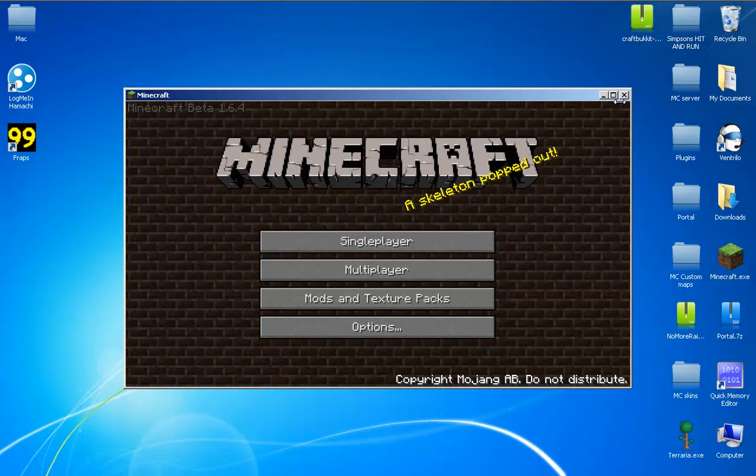First of all, what you need is CraftBucket right here. This is 1.6. I'll put the link in the description and how to download it.